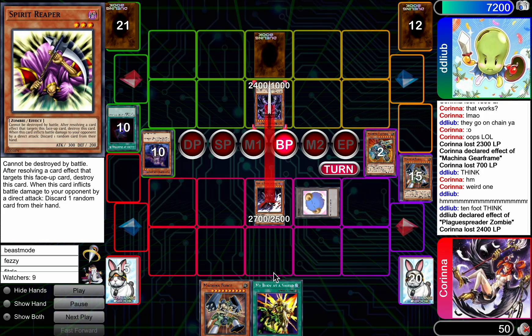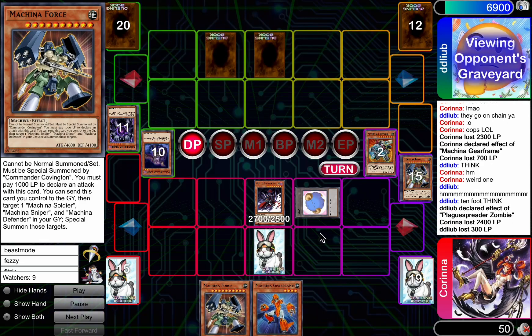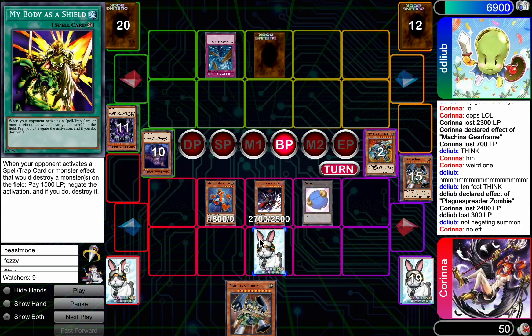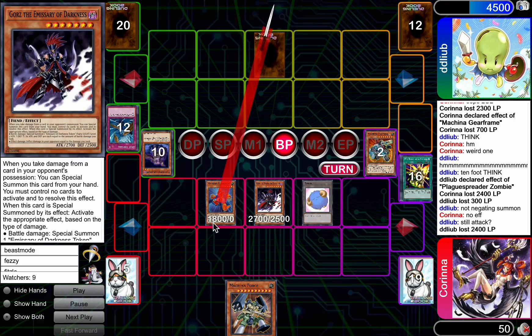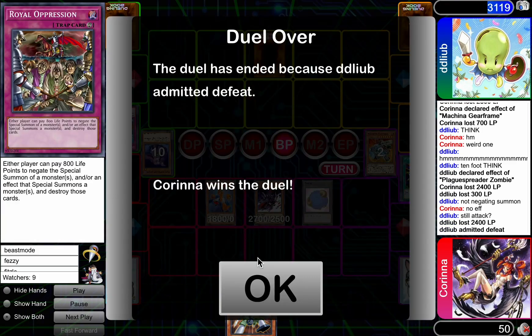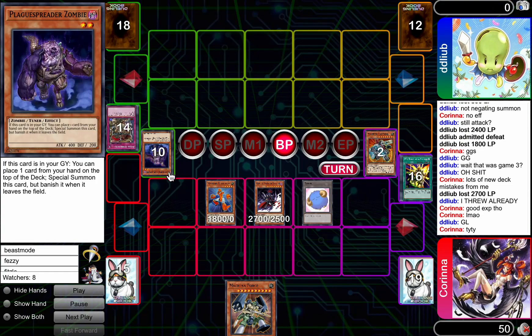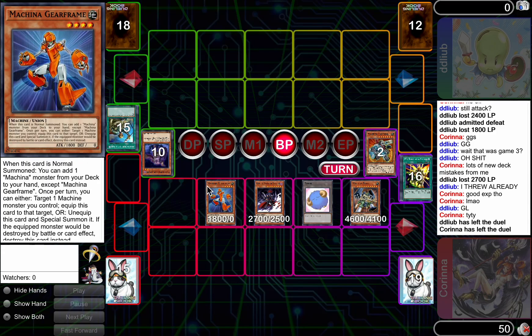Corinna, you're not gonna win with 50 life points, are you? She has a Fortress that she can bring back too. I'm gonna set My Body as a Shield. So you definitely just summon this Gear Frame here. Dust Tornado gonna be used — is this lethal on board? Holy shit, it is. It's like exact 69. Not able to stop it with Oppression. So Corinna going to take a disgusting 50 life point W here in the end. Very, very close call. Very epic.